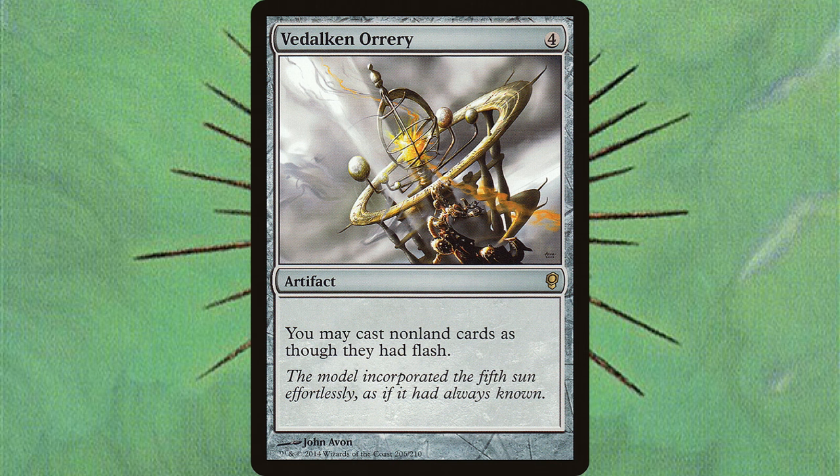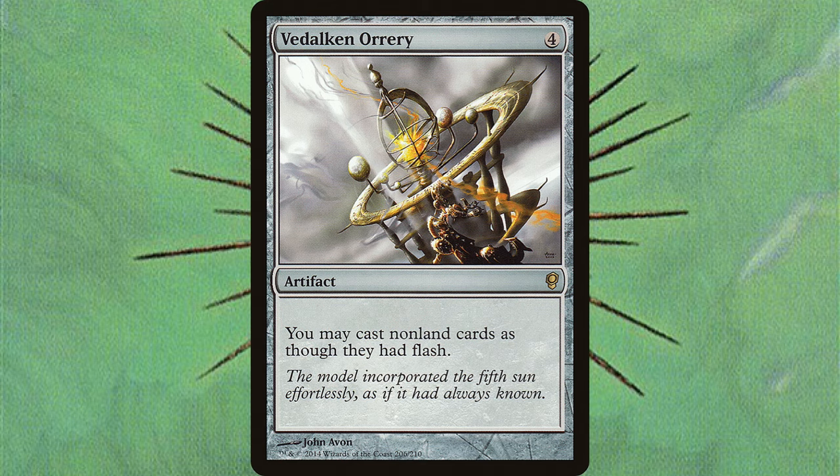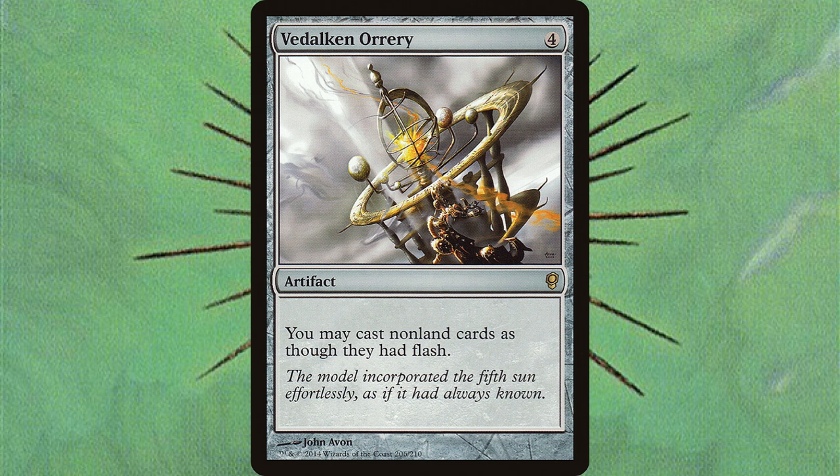Vedalken Orrery is a card that looks really good, and it in fact is. However, just because a card is good when it's on the board doesn't mean it's efficient for our gameplay or can help follow through with our deck's game plan. 4 mana is a bit too much to get flash on all of our cards. It'll take a turn to set up, then you have to wait for it to survive the whole round, come back, untap, pass, and then start playing cards on your opponent's turns. However, if you play cards like Seedborn Muse and Wilderness Reclamation where you can untap right after playing it, it could be pretty useful — but more often than not you're going to have to find a new card for this slot.